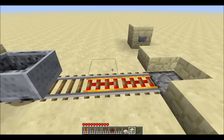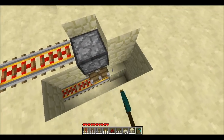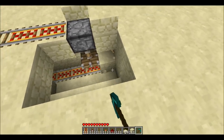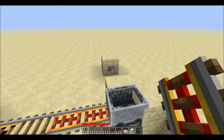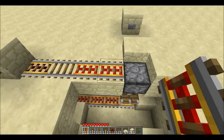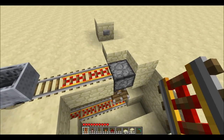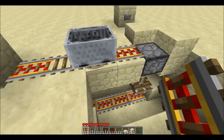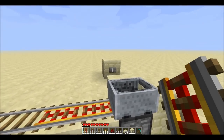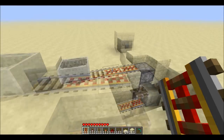It doesn't really work so well for departures because you can't put rails on top of pistons, but it works great for a separate arrival area where you come in on a cart, hop off, and then hit a pressure plate or a button and it will take the cart away for the next player to arrive. It's kind of neat — obviously uses a bug so it might not work forever, but use it while it lasts. Thanks for watching.